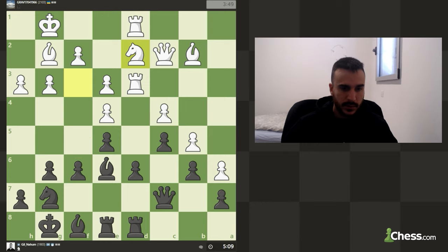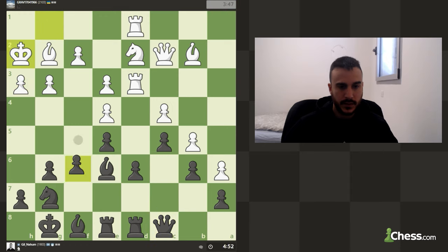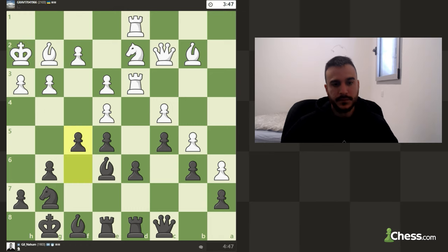Maybe now f5 is a move, with tempo on the rook probably. Let's play queen c8 — just put some pressure on this pawn, and then we can also play for f5. We can now play for f5 — if he takes, I can take with the knight.